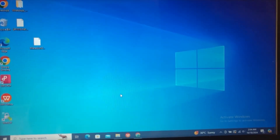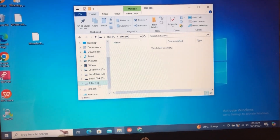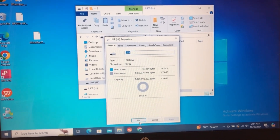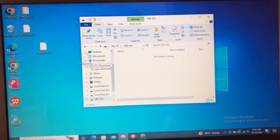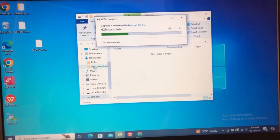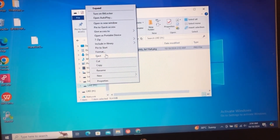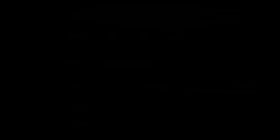We're going to open up File Manager. This is my current USB plugged in — it's a FAT32 USB as you can see. We're going to click on the Monoguns file and drag and drop it to the root of our USB like so, and then we're going to eject it and move on over to the PlayStation to install Monoguns.